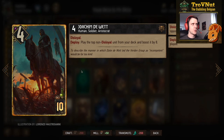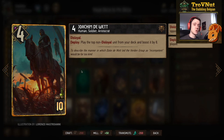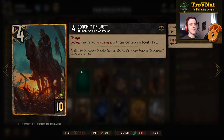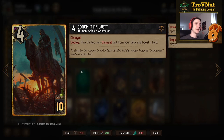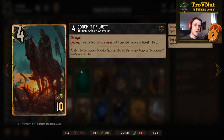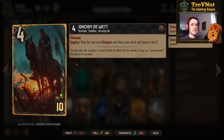Joachim the Wet is a four-power disloyal unit — you give your opponent four points, but on deploy you play the top non-disloyal unit from your deck and boost it by eight. There are two ways to guarantee which card is on top: use Albridge to set a card from your own deck, or use Yennefer's Invocation to steal an opponent's card, put it on top of your deck, then play it boosted by eight with Joachim.